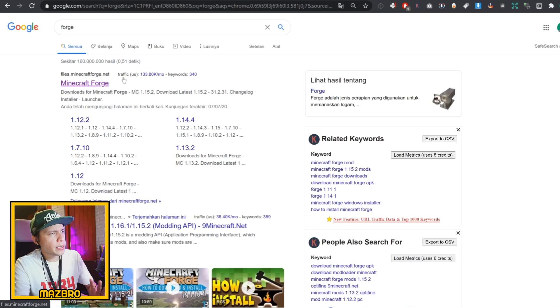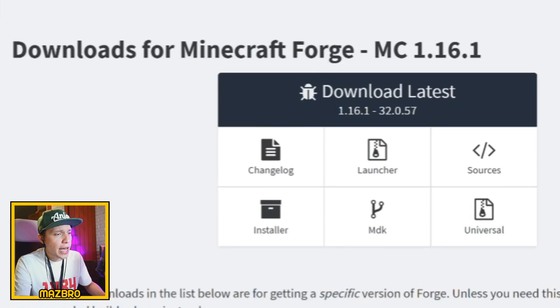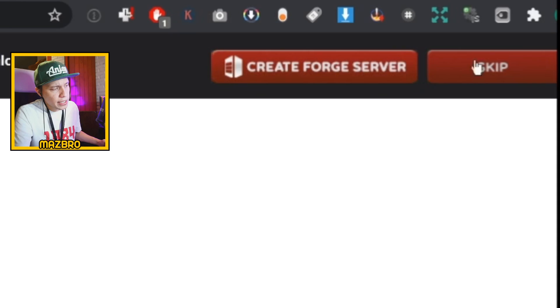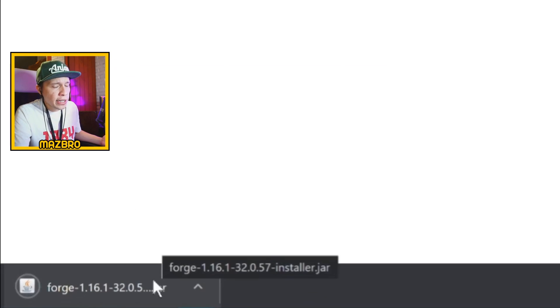Close Minecraft and go back to your browser. If you Google 'Forge', the first result will be Minecraft Forge — that's the correct link. Don't download it from anywhere else. Download the latest version. By default it's on 1.15.2 — you'll want to change that to 1.16, go to 1.16.0.1, and what you'll want to get is the installer. Click that — it's the same sort of thing where you wait three seconds for the ad, click the skip button, and keep the file.